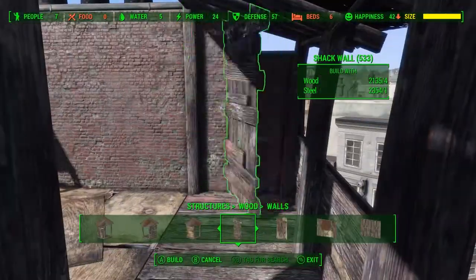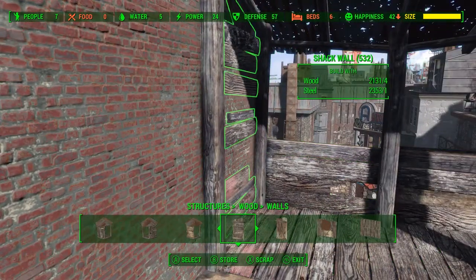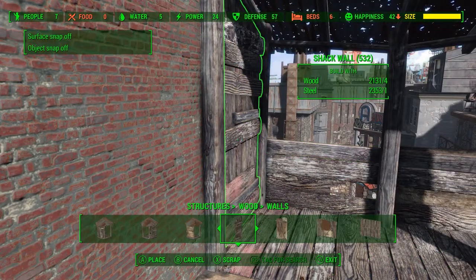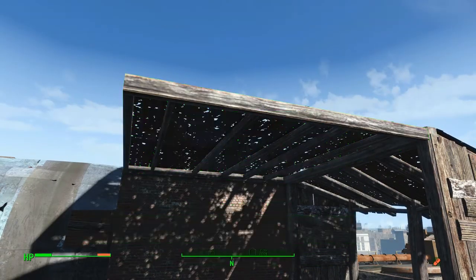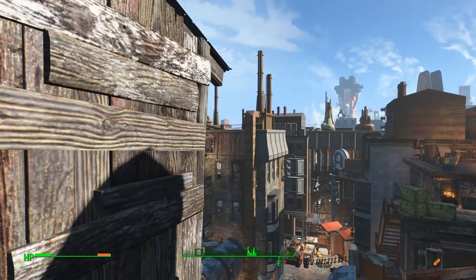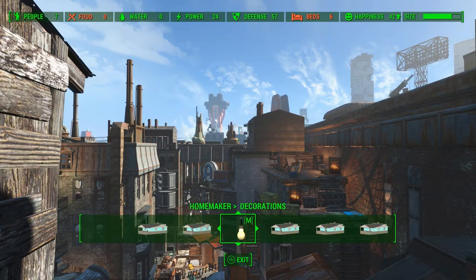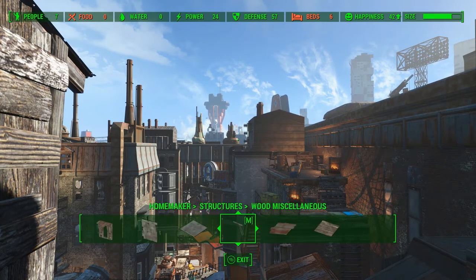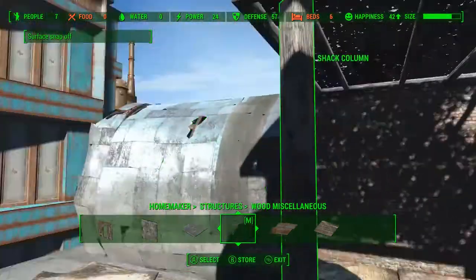Now we're just gonna place some end caps on the wall and roof combo. You can see that glitches into the brick there a bit, so we can use Place Everywhere to bring that out. This part of the structure is going to be fairly open, so we can just take a standard wood roof and snap that into place. Then we'll just need a way to support it, so we'll go into the Homemaker tab and grab one of the shack columns.